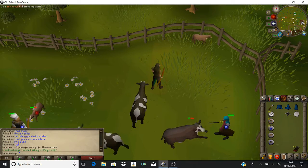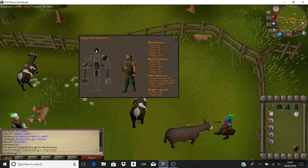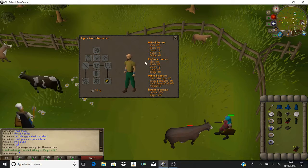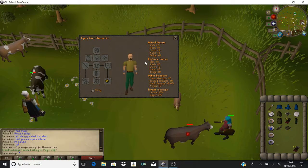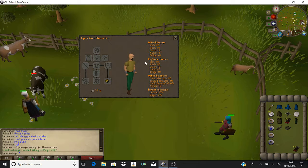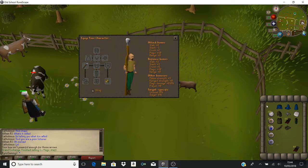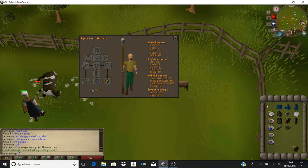Now moving on to magic. For a non-member there aren't particularly great armour options to give yourself much of a defensive bonus - it's more just offensive really. With staffs, there's not a specific one you have to go for. There are different ones: I've got the staff of air, and there's a staff of water, staff of fire, and staff of earth. There's also a basic staff and a basic magic staff, but they're not particularly great for the reason I'm about to point out.